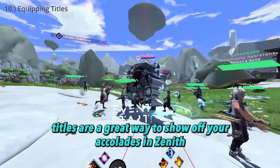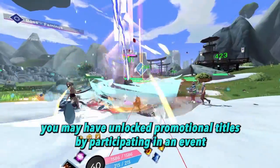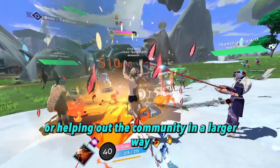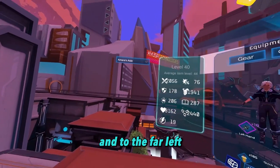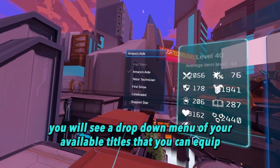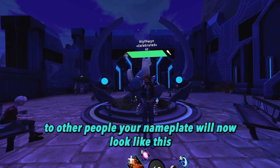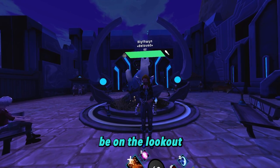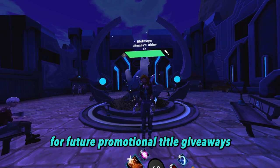Titles are a great way to show off your accolades in Zenith. You may have unlocked promotional titles by participating in an event or helping out the community in a larger way. To equip your title, open your inventory page, and to the far left, you will see a drop-down menu of your available titles that you can equip. To other people, your nameplate will now look like this. If you don't have a title yet, no worries — be on the lookout in the official Zenith Discord server for future promotional title giveaways.